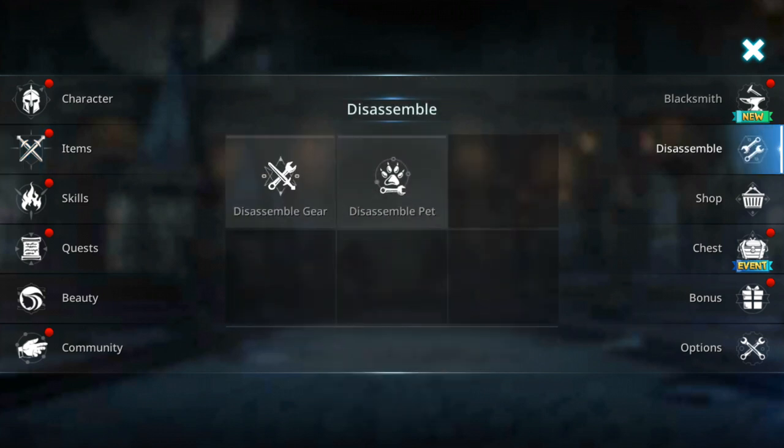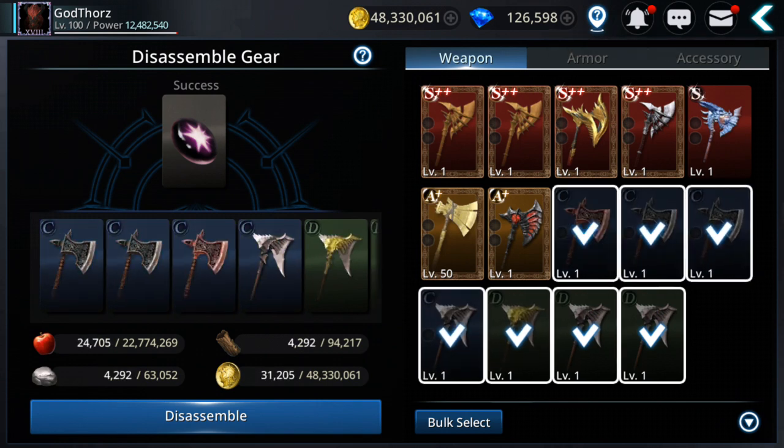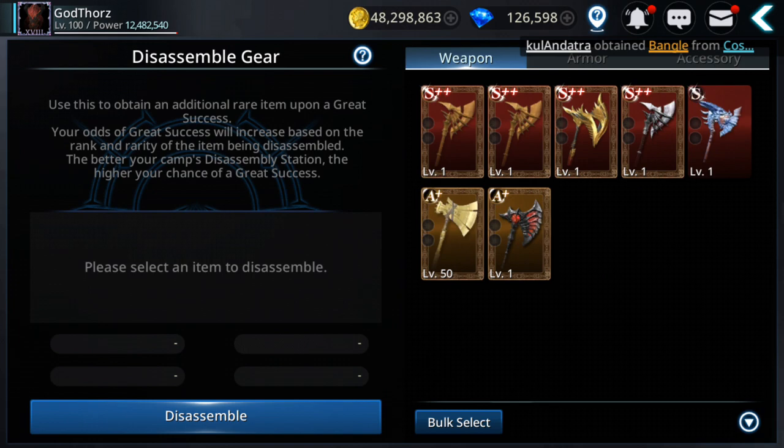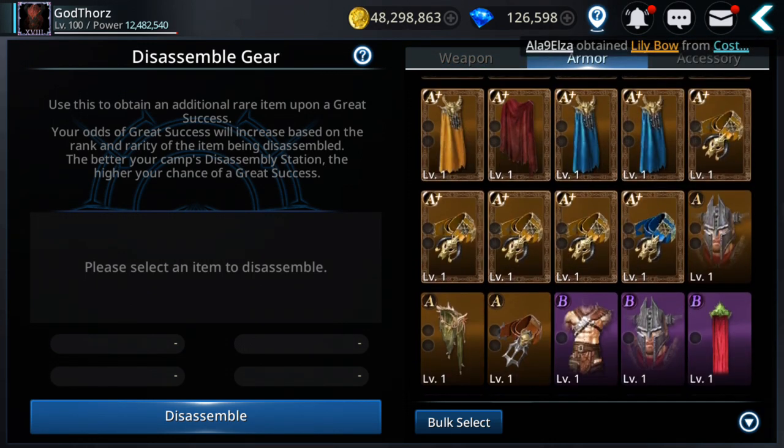Let's go to Disassembly and you'll see that rank D gear doesn't have the chance for great success — you only get Black Asteria. Let's disassemble. It's very easy to get Black Asteria this way.